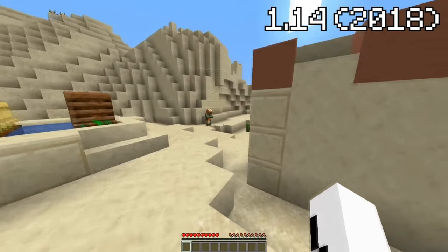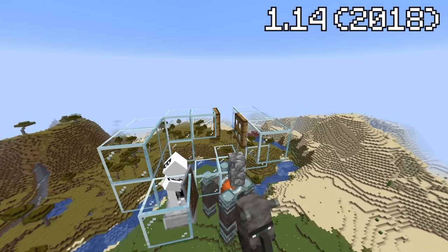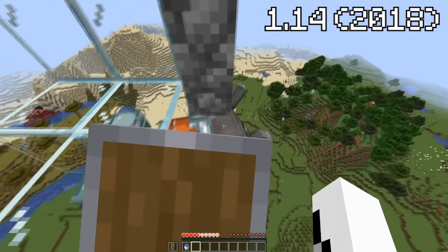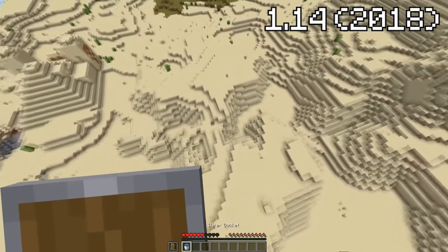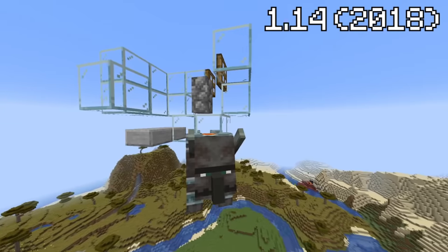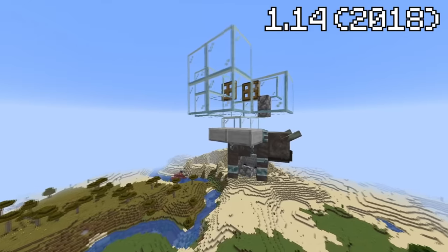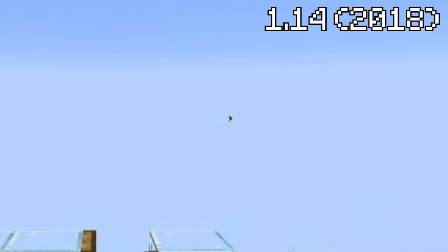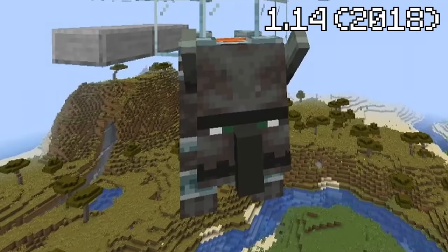Fast forward to 2018, entering version 1.14, where we once again see an extremely unique and almost instant method of travel. Using the newly added Ravagers, you could take advantage of their gigantic knockback and warp thousands of blocks away instantly. You would set up a small contraption where the Ravager can't hit you but can only deal knockback. Once it gets angry and does its knockback attack, you're launched off basically to Mars. Not a bad method of transportation, but good luck capturing one of those things.